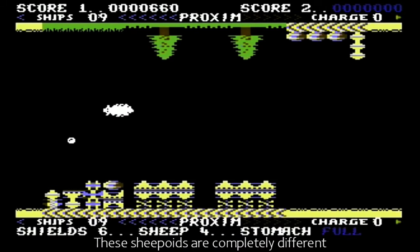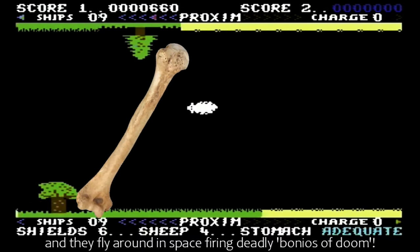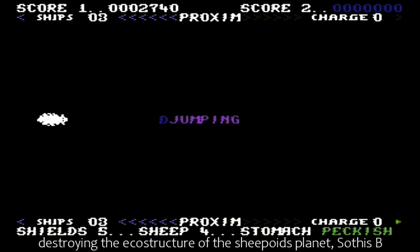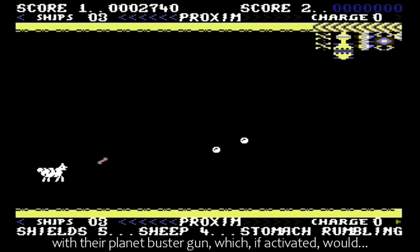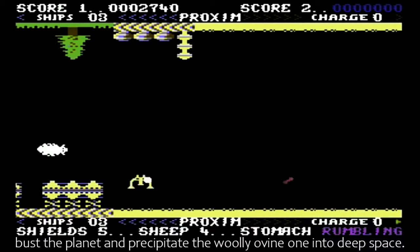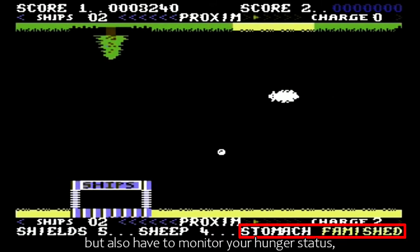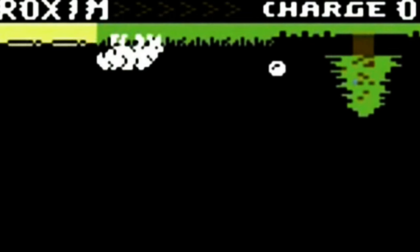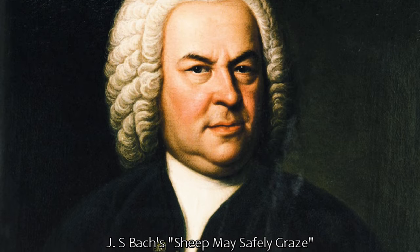These Sheepoids are completely different to the humble sheep that we all know. They fly around in space, firing deadly Barrages of Doom. The aim is to prevent the Zaxxians destroying the eco-structure of the Sheepoids' planet Sothis B with their Planet Buster gun, which if activated would bust the planet, precipitating the woolly ovine one into deep space. You not only have to cope with keeping the planetary peace, but also have to monitor your hunger status and find a field and stop to graze if your sheep gets too hungry. Quite apt that the title screen features an arrangement of J.S. Bach's Sheep May Safely Graze.